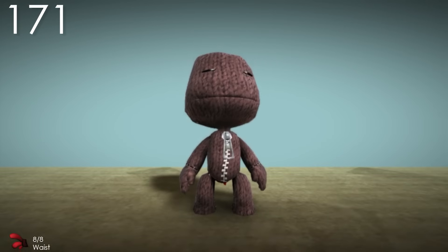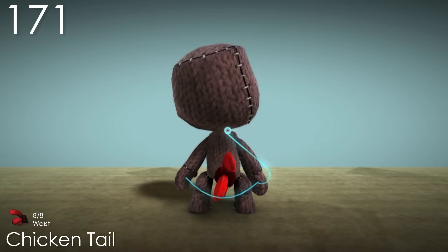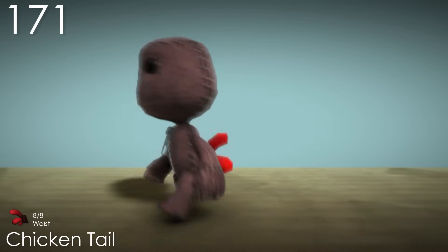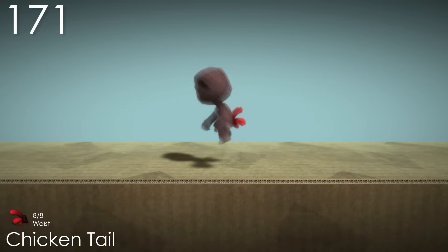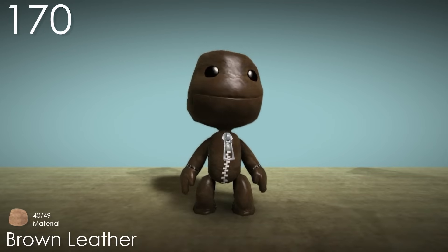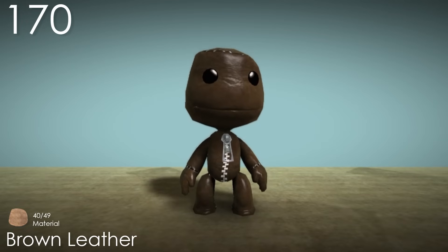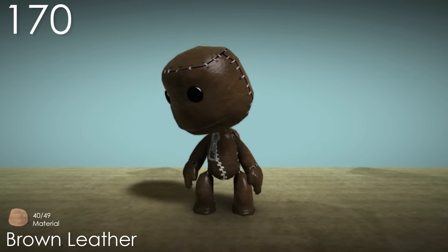Number 171: Chicken Tail. This is a unique costume at the very least, but unfortunately it's very specific to the chicken outfit and looks kind of weird in most situations — and you can barely even see it since it's kind of hiding. It serves a certain purpose and not much else. Number 170: Brown Leather. This is the only material in the game that's shiny, so for that reason alone it's pretty interesting. It works really well with what it's going for, but in general the brown is just a bit boring.